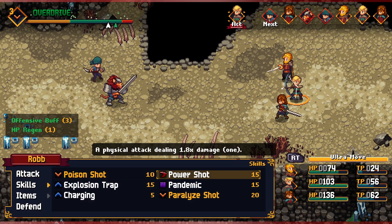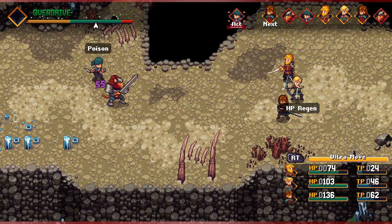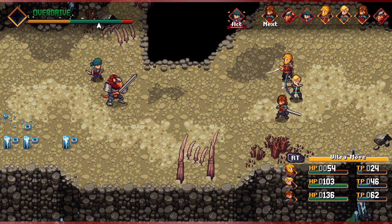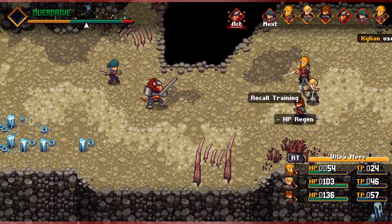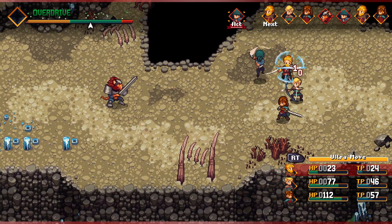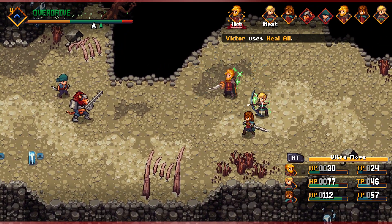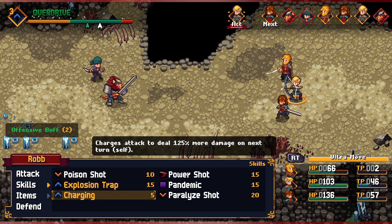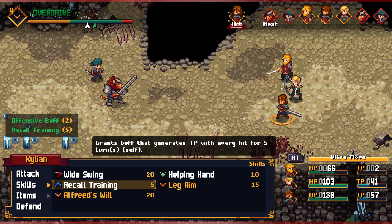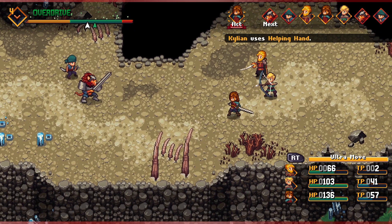We need a Poison Shot or a Paralysis Shot. We'll put Poison on the bandit — that was maybe a mistake at the start of the fight; we didn't put that on him to try and take him out fast enough with damage over time. Recall Training is definitely generating TP for Kylian. Victor's in trouble, so we have to Heal All. Then probably a Charging for Rob. We probably need a Helping Hand on Victor. We're okay for overdrive — let's do that.